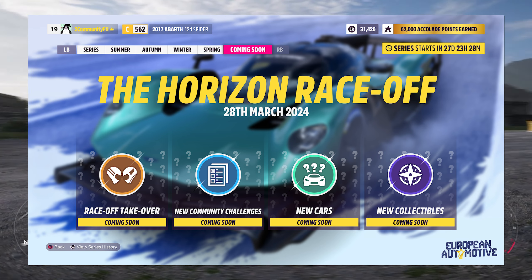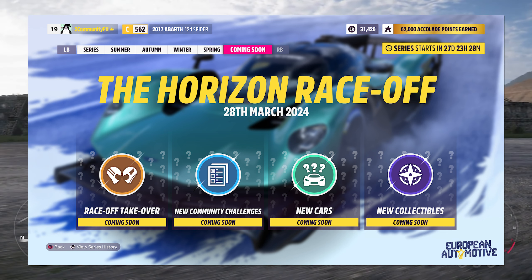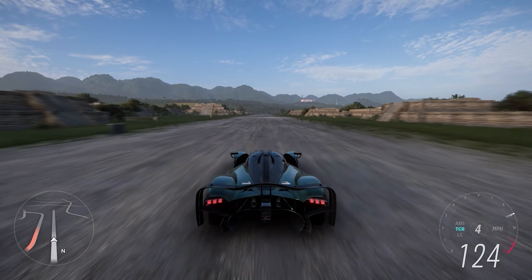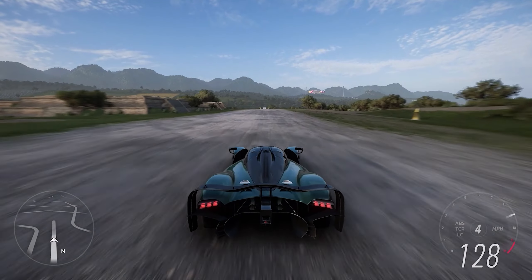That just about does it for this month, but we've got one thing left: look at the teaser for the next update. This one is going to be called the Horizon Race Off, featuring some new collectibles and new cars — I really hope we get some race spec cars, maybe even from Motorsport, like some touring cars or GT spec. There are new community challenges as well, which I think implies something like the Secret Santa events. And then finally, the Race Off Takeover — I have no idea what this is. It could be a stadium transformation, or maybe a whole new feature. I would love to see an update to the head to head feature, and that's kind of what this looks like, but we'll just have to wait and see.